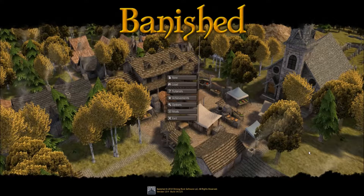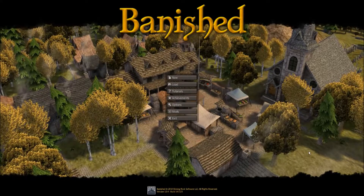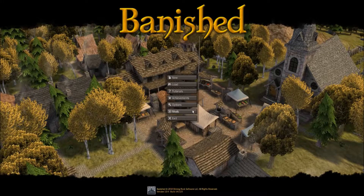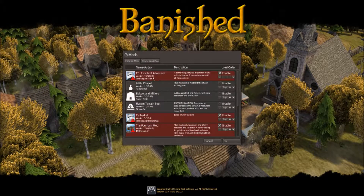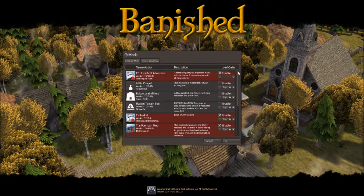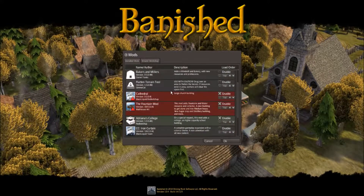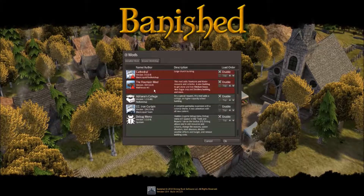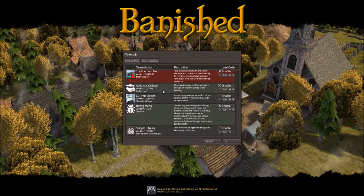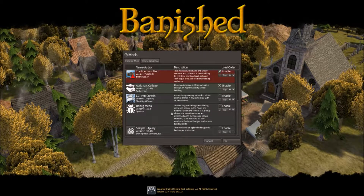Hello everybody, this is Eric and today I'm going to be starting up a new series playing Banished, the city building simulator with a bit of a survival twist. I'm also going to be playing with a number of mods. Let me just run through the list: Colonial Charter in the recent version Excellent Adventure adds so many new things to the game. I also have a mod for a bigger cathedral, the fountain mod, and a new college building. I'm going to turn off the debug menu because that would allow me to cheat.